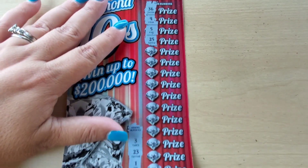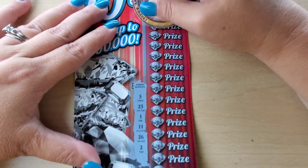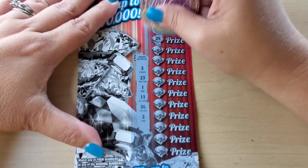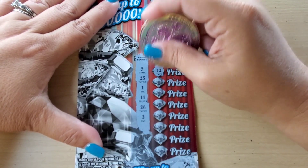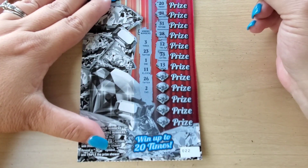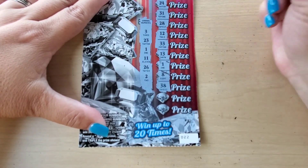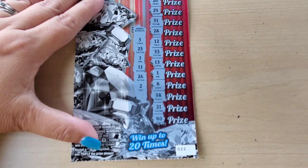5 and 25. We need 26. 10 and 27. No. Double deuce. 20, 24 — it's going all around our number. 30 — we don't need no 30s. 28, 12 — all these one-offs. 13. We got a match! Matching number 1. Let's get more so we can guarantee cash and not a ticket. 8, 38, 21, and 40. So it looks like we just got a match on that 1.